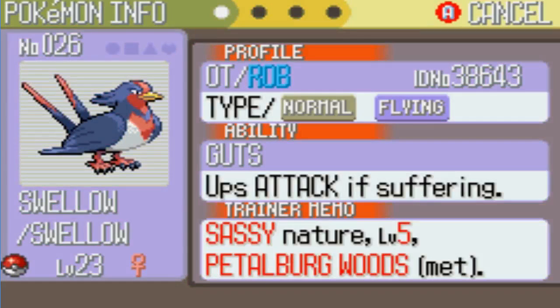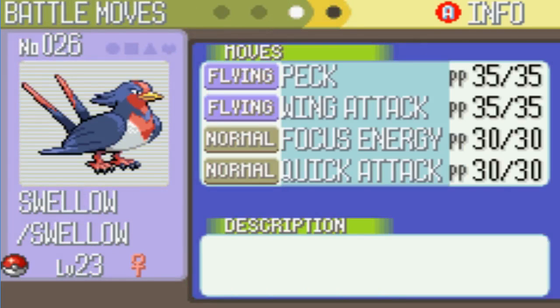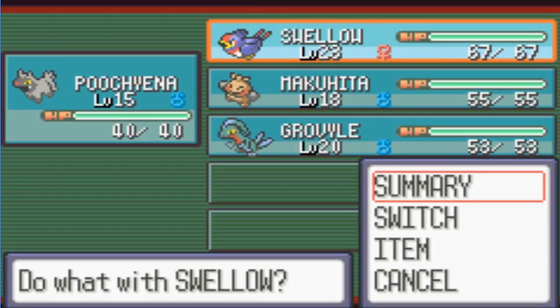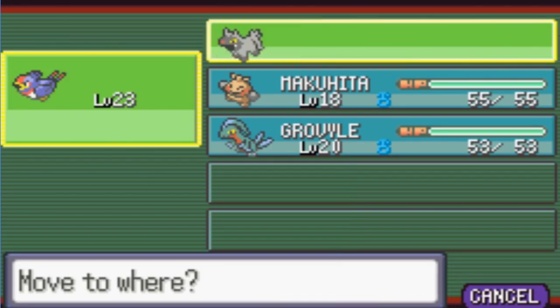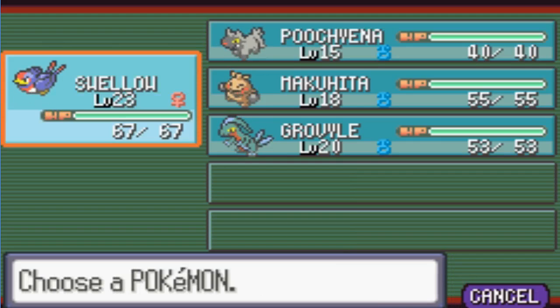So we've got a Swellow now, as you can see. We can look at the move types — we've got Peck, and she learned Wing Attack as well when she evolved. I also trained Beautifly up to level 15 as well, so we'll switch Swellow up there.